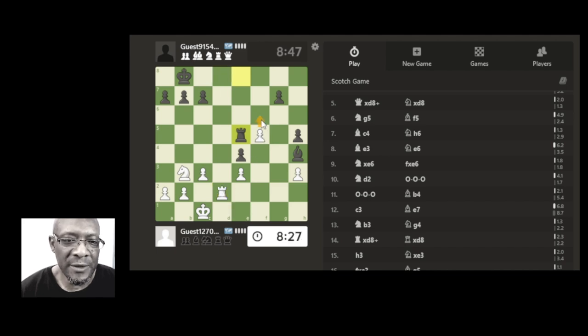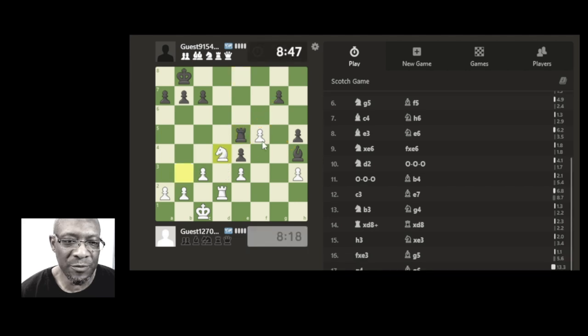If we did this and they took with the pawn, we would get the mate — but he's going to take with the bishop. Yeah, they are. So let's bring the knight across and defend, but it's not going to be defending for long because the pawn is going to hit it. Okay, if we come here...